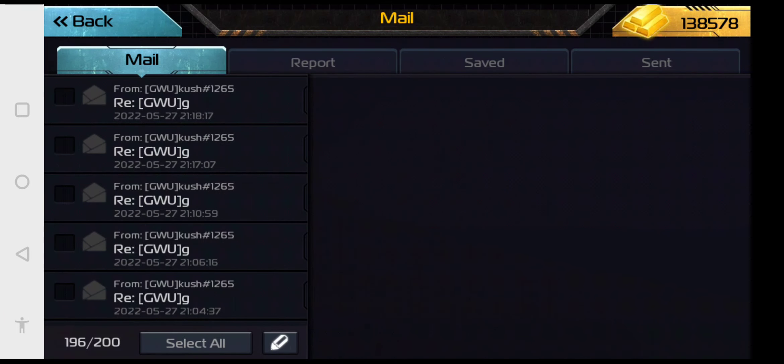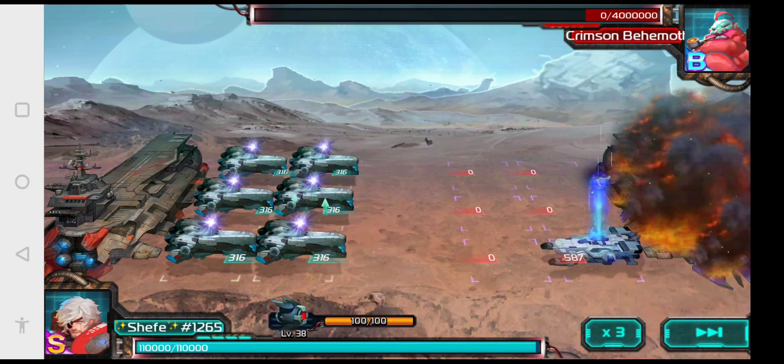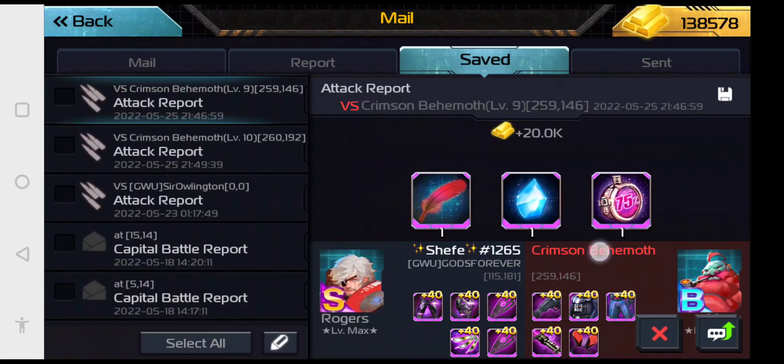I'm going to show you guys what my Rogers can do. As you guys can see, he is fighting a Vega. Vega landed a pretty solid hit against my ships. But because of the passive ability skill Absolute Defense, my ships take very little damage and they can really soak up a lot of damage because their health points are so outrageously enhanced. I'm going to show you guys the replay again so you guys can really get a sense for it.